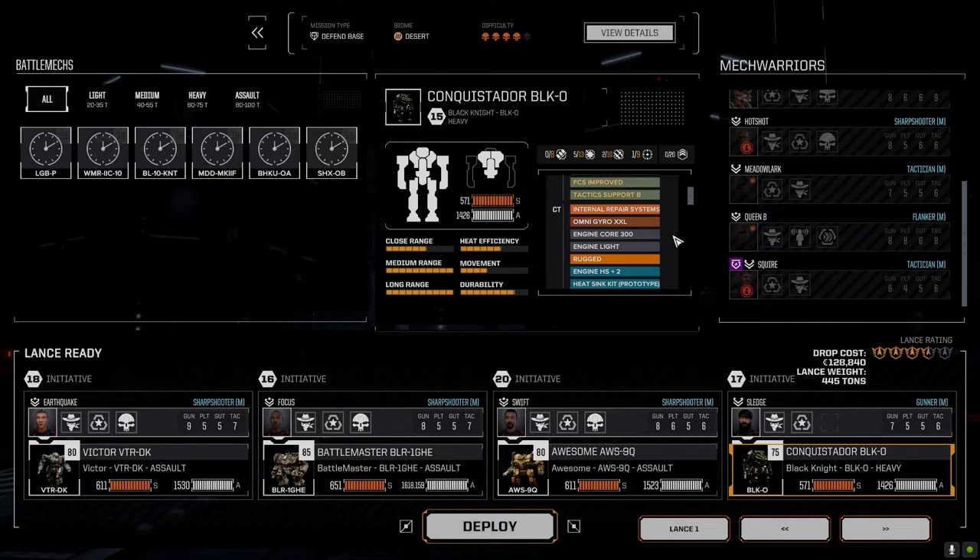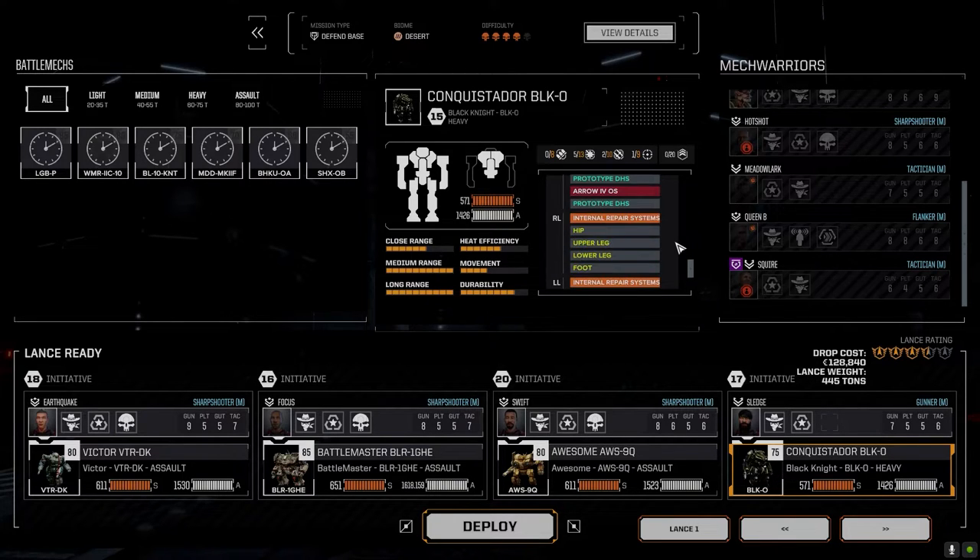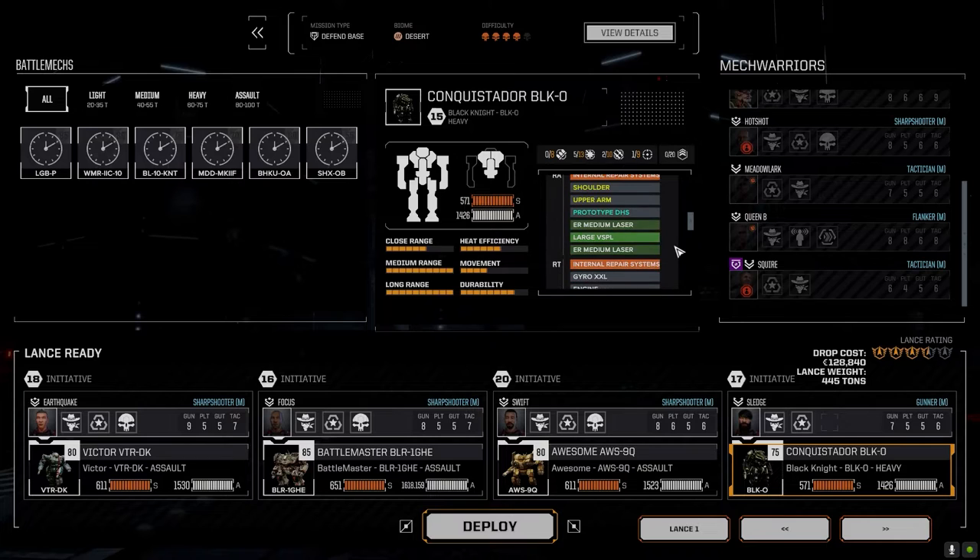Sledge goes into the Conquistador. Let me check what we've got on this guy — large VSPL, two ER mediums, two Arrow one-shots, and a medium VSPL. Internal repair systems too. We really need to work on this mech and get more gear for it. The large VSPL is nice but we can fit a lot more into this thing.